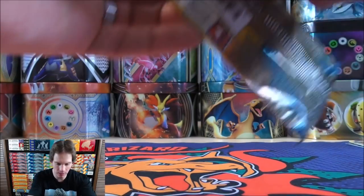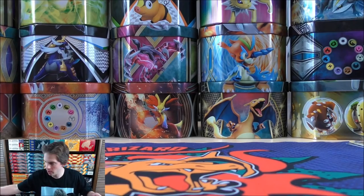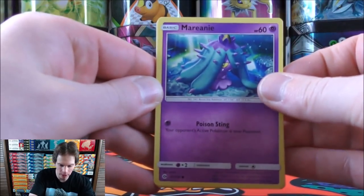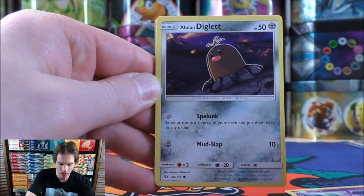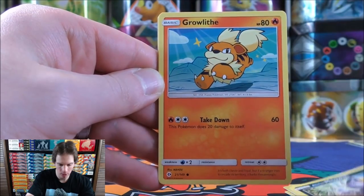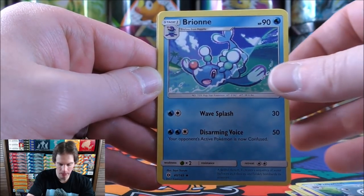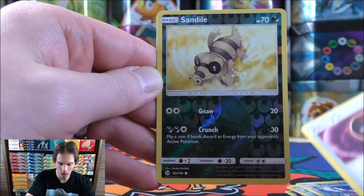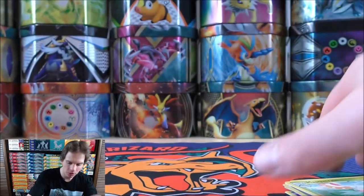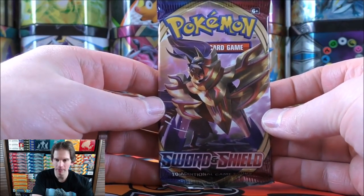Solgaleo on the Sun and Moon base set booster pack — wouldn't mind pulling that Umbreon GX Rainbow Rare. This one starts with Marnie, Alolan Diglett, Dewpider, Alolan Meowth, Growlithe, Psychic energy, Poliwhirl, Brionne, Timer Ball, Reverse Holo of a Sandile, and the rare is a Masquerain. Not much from pack number one of tin number three — hopefully my luck will improve.